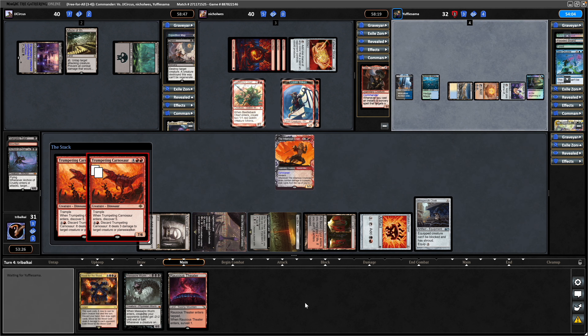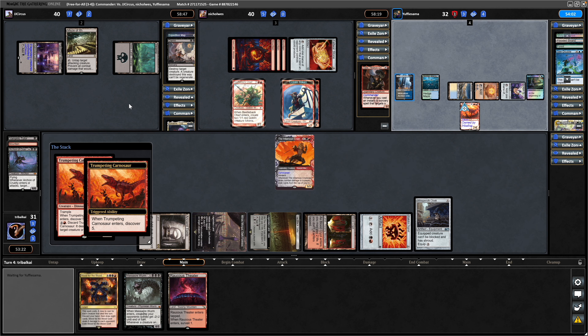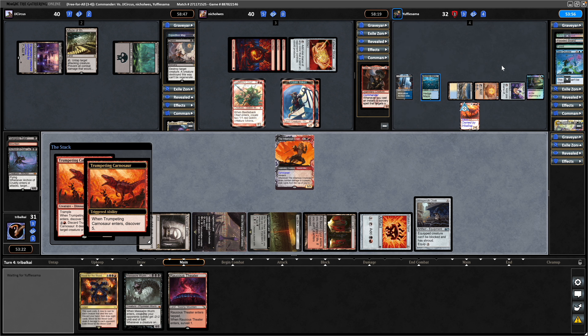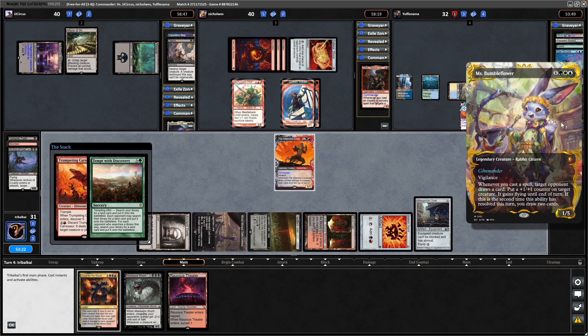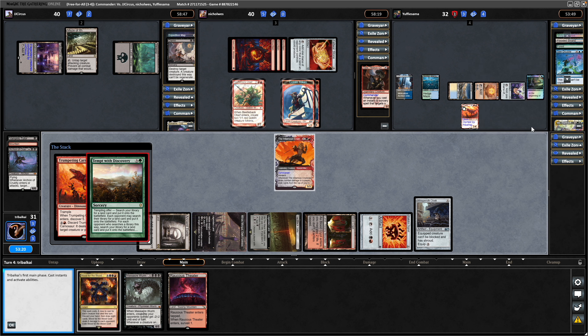I think all three of our opponents are looking in our direction, but should be concentrating on both infamous Cruel Claw and Miss Bumbleflower. I don't think Miss Bumbleflower yet gets the respect she deserves — this is a very good commander, as we saw in a previous game where we played her.